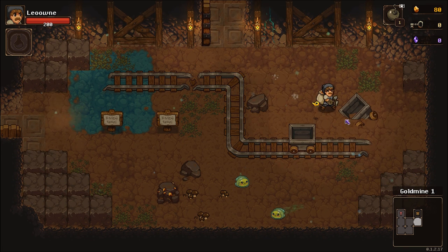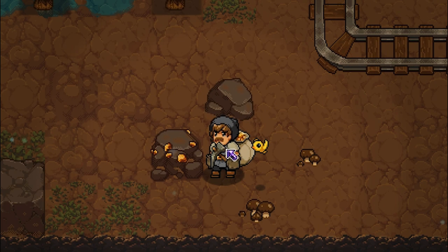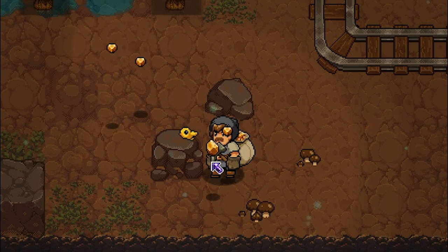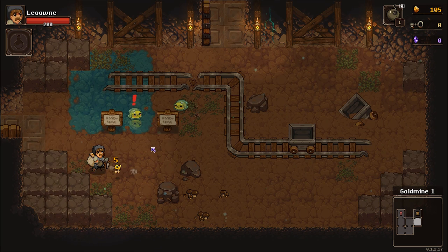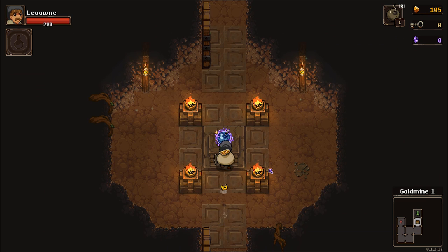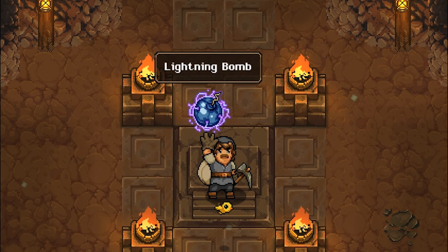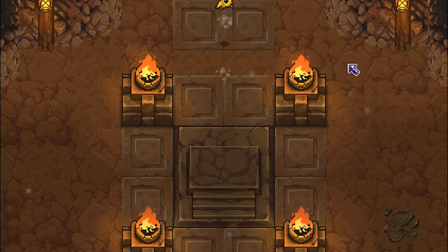We're going to grind up and get a bunch of gold to make ourselves way overpowered. One of the problems is every time you're down here, you will eventually die, and as soon as you do, you lose a bunch of your gold. So our first task is to stop that from happening — we can do that by buying better items. And occasionally we find things like this: lightning bomb. Bomb explosions chain lightning. Well, I won't say no to that. I never found one of those before.